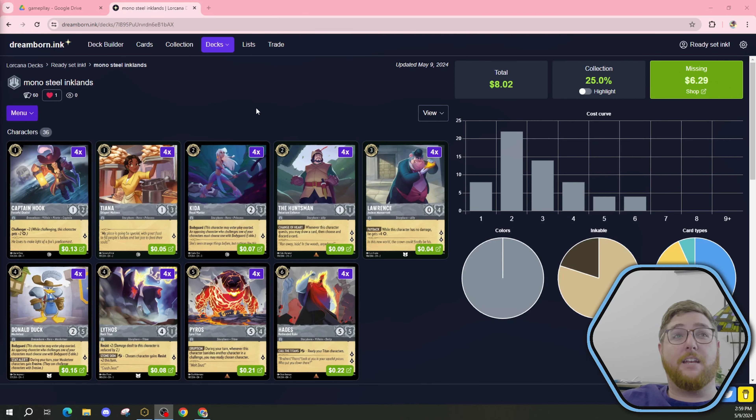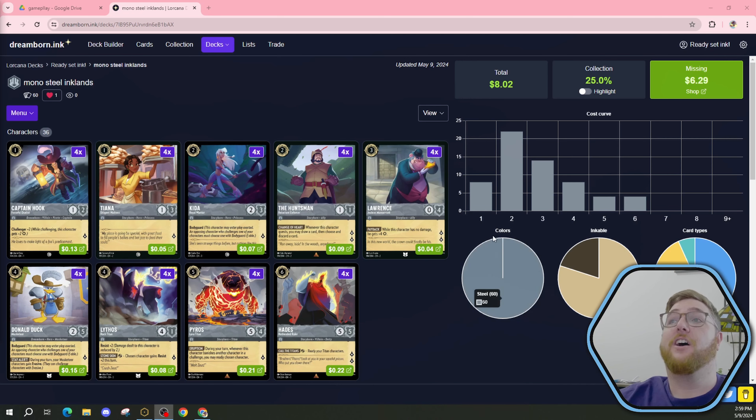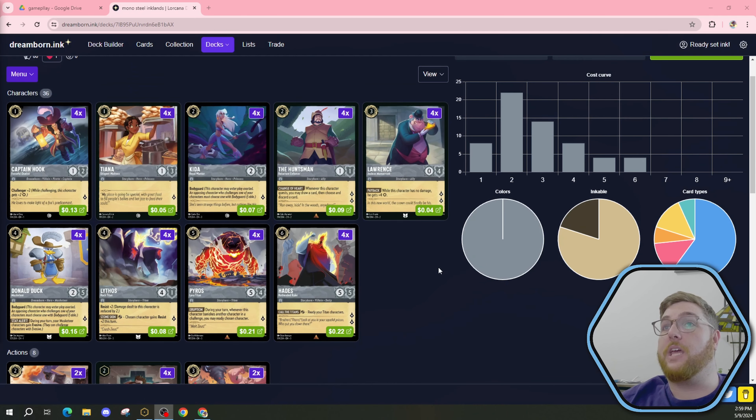I decided to make an abomination of a deck and here it is. It's a Mono Steel — that means one color and it's all steel. 60 cards all in the steel type. We have 12 uninkables and the rest are inkables. We got a bunch of characters — maybe even too many characters — and we have some actions, some locations, some items, and a song. It was starting off as a Titans deck and then I just kept clicking the add steel buttons and this is what we came up with.